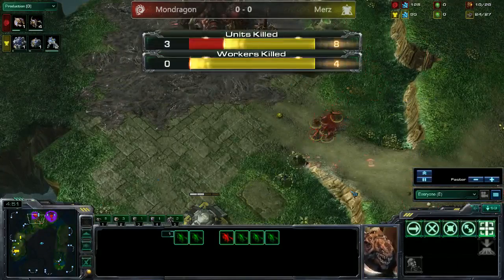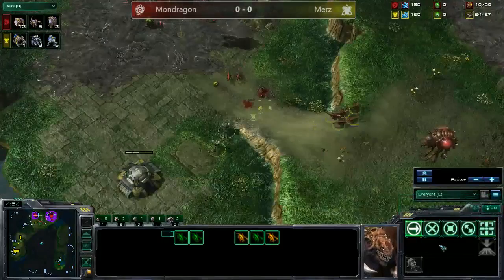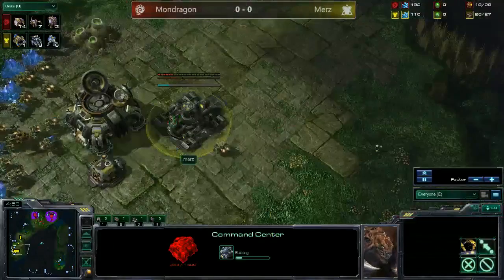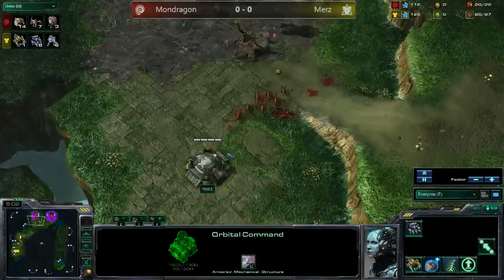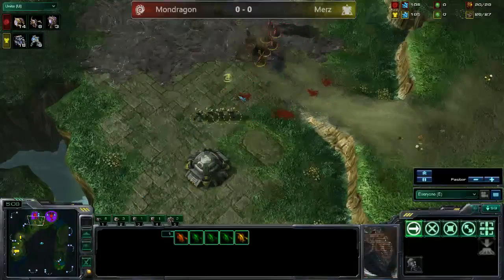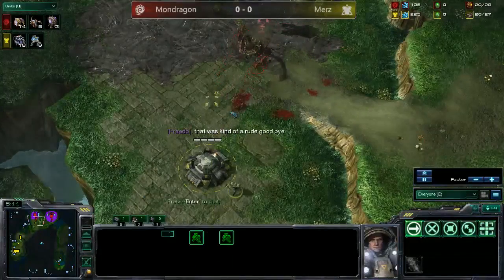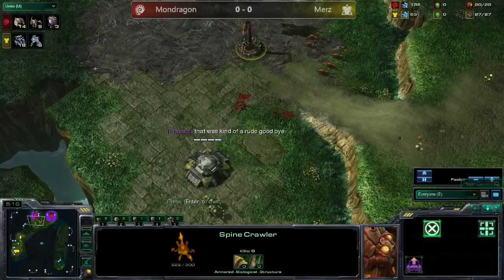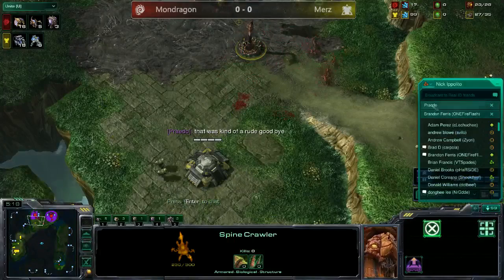Four drones have gone down. The worker count is now 13 drones to 18 SCVs. We have a command center going up and the orbital command is out. Zerglings trying to stop these marines from attacking the spine crawler while it's burrowing — taking some hits. A lot of micro going on between Murs and Mondragon.